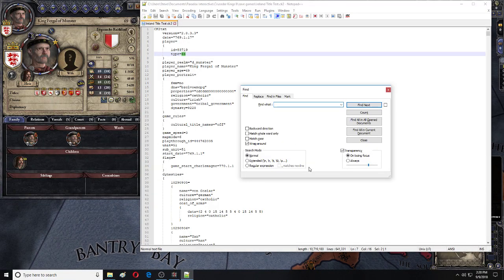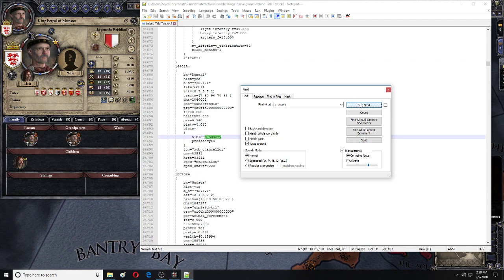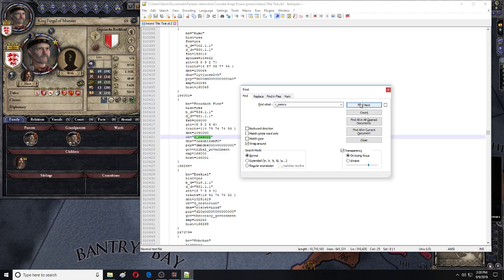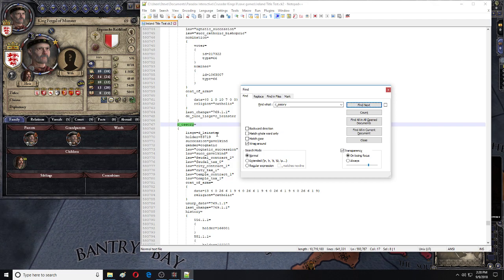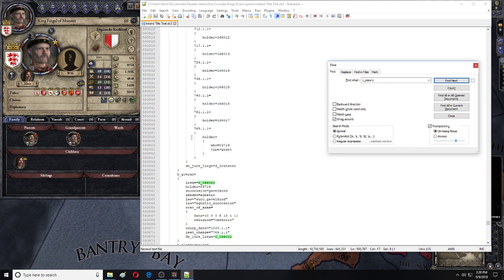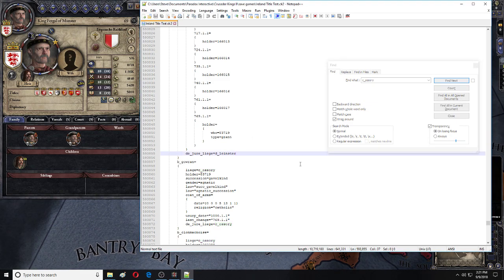First we'll look for C_Ossery. We're going to scroll through — all these people have claims on this title — but we want the actual title. You'll know you've found the right one when it's its own heading. Once we find it, we're going to scroll down past the history, and it says de jure liege: de Leenster. So what you'll want to do is erase that and put it under Munster, the one that we want to keep.